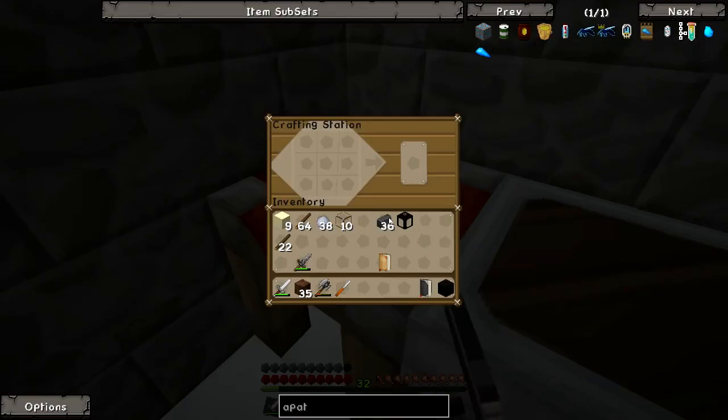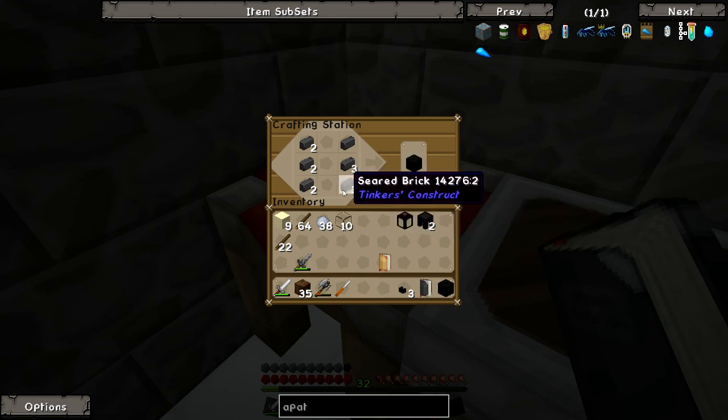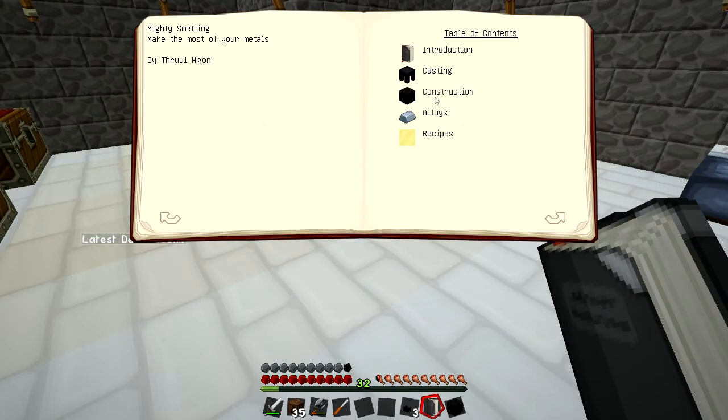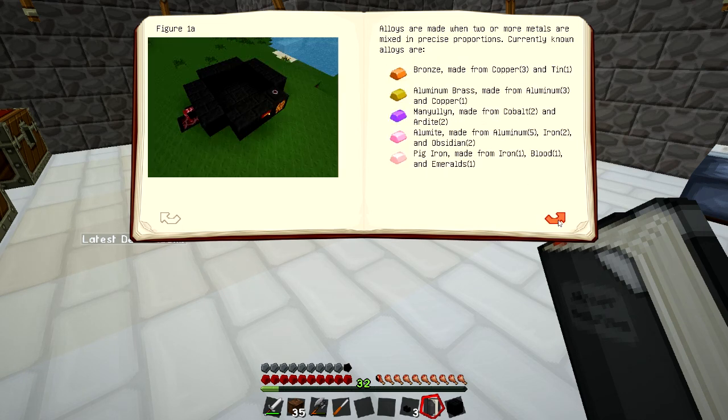So we need - I'm going to do three faucets. We also need two of these, actually three of these - seared tank. Do we need seared glass? What do we actually need to make this? One seared tank, casting table - so we're pretty much ready to go, I think. So we pretty much need smeltery controller. We need more seared bricks, obviously.